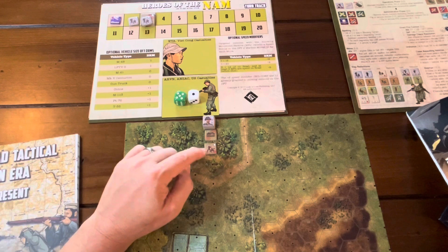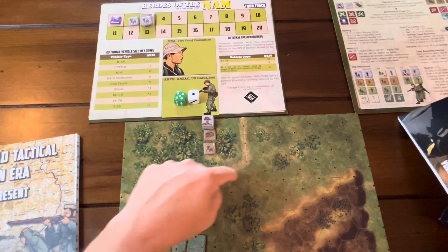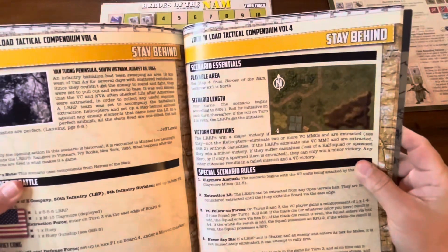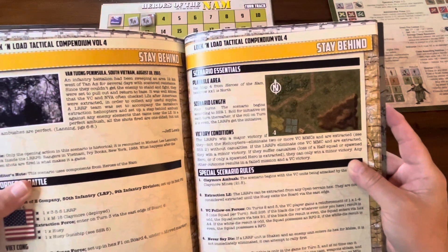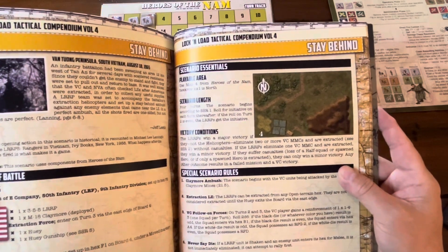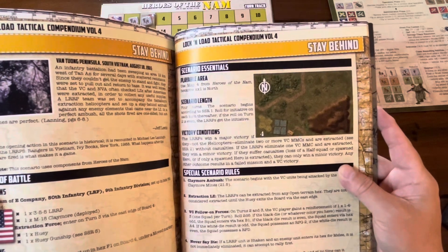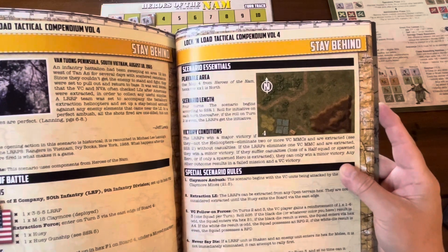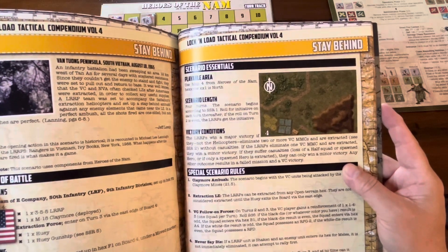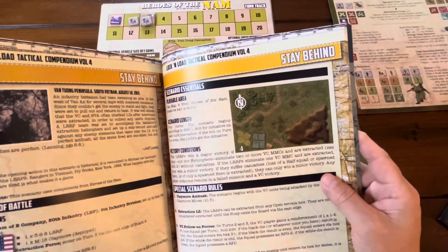The LLRP team needs to be extracted — they can be extracted in any open terrain hex. For a major US victory, the helicopters or LLRPs must eliminate two or more VC multi-man units and be extracted without casualties. Eliminating just one VC and being extracted earns a minor victory. Suffering a casualty or only extracting a spawned hero also limits the result to a minor victory.